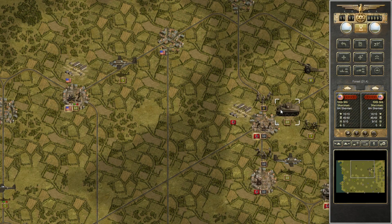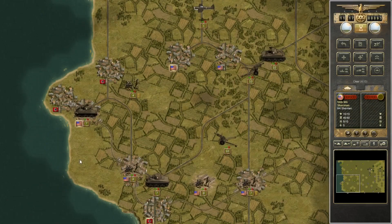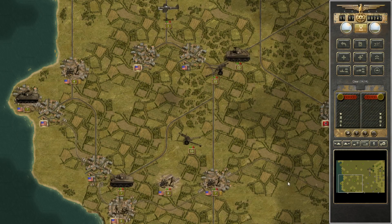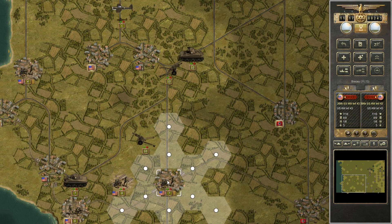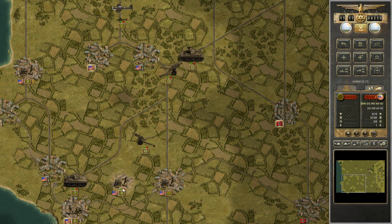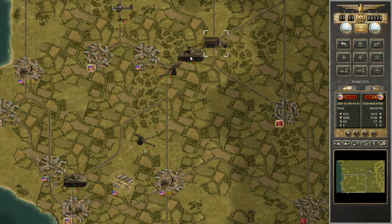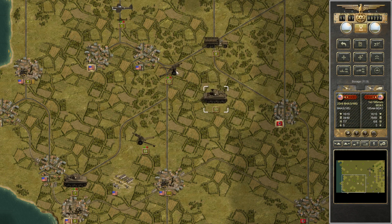The enemy has some Nebelwerfer rocket artillery as well as some other vehicles, so the armor purchase was probably a good decision. On the left side of the map I'm going to take what's left of these objectives, get a whole bunch of prestige for that, and then continue moving east with both armor and artillery to take the next objective point. Remember the flags with the yellowish gold brackets around them are the objective points for the mission, and we're maneuvering our artillery and infantry into position to attack.